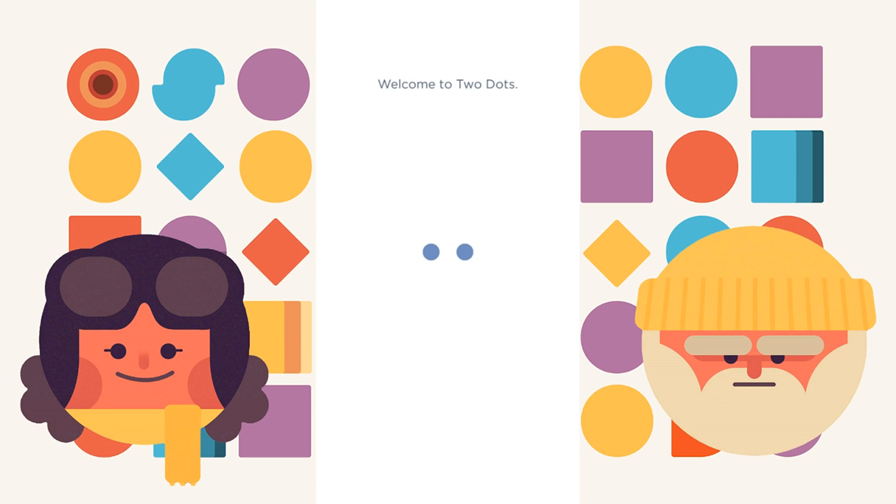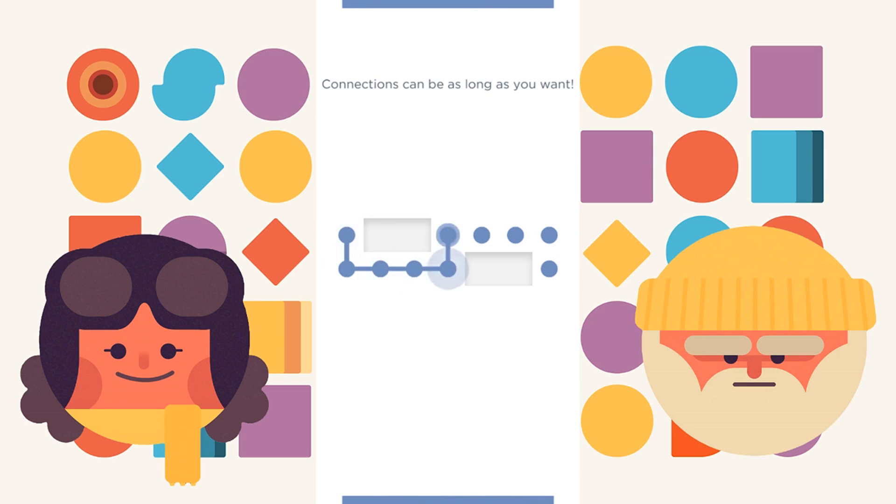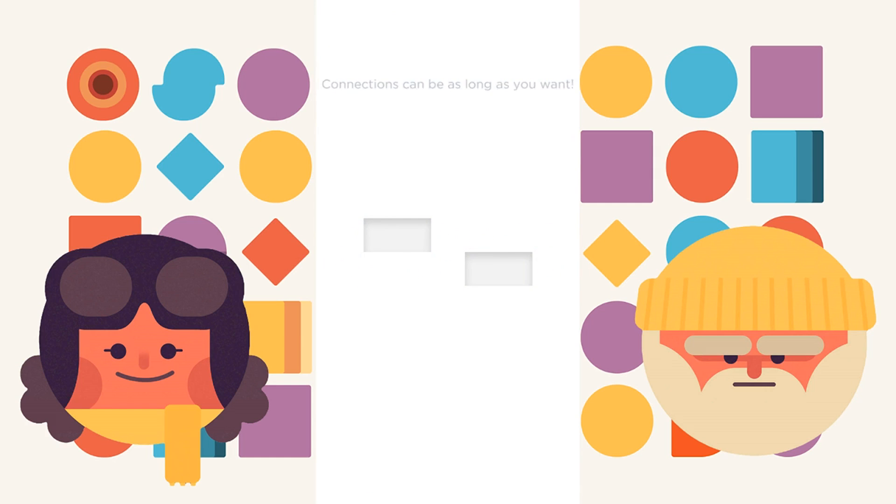It's a very simple name, but it's a very simple game. Here it shows you how you can just connect these dots horizontally, but you can't do it diagonally. It won't let you do that. You only can go those two ways. But you can make a really long connection. It's sort of like your typical chain puzzle games.